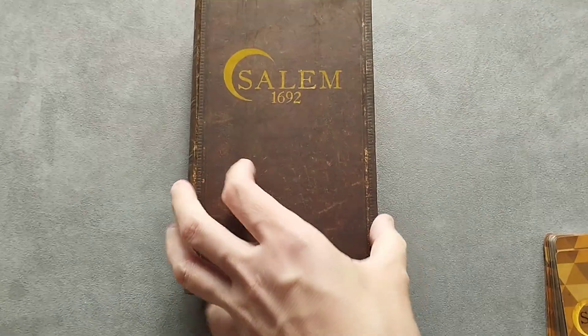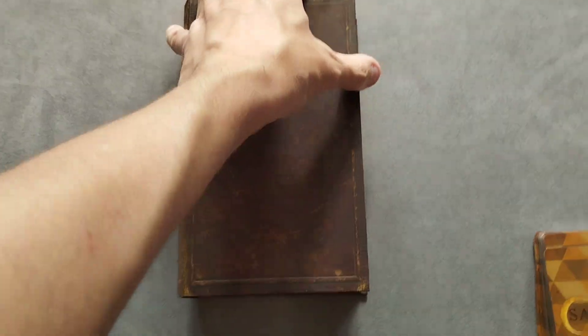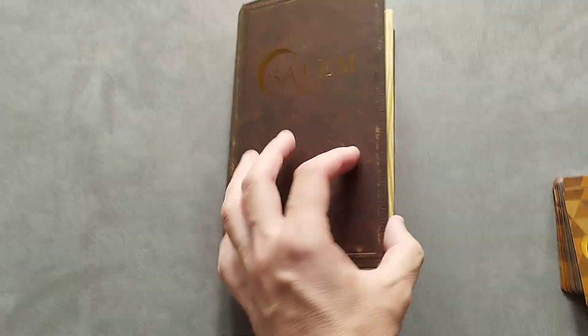Hey boardies, welcome to Mass Games. My name is Simon, this is Salem 1692. As you can see, this is a magnetic style game.